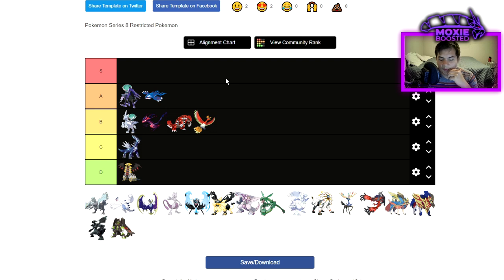Kyogre did end up getting the short end of the stick with no Dynamax in that it's not going to be able to spam Max Geyser. However, the fact that things can't Dynamax means that its Water Spout from the Scarf set is going to be hitting significantly harder overall, because things won't be tanking it as well. The drop in Groudon usage is also really good for it. I think Kyogre is sitting pretty at A tier — it could even be S tier, but I'll save S tier for a Pokemon you all know is going there.